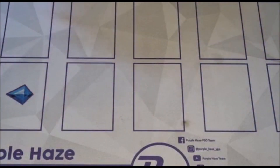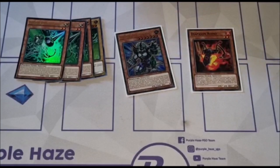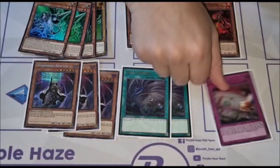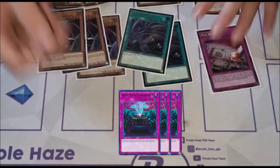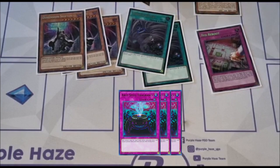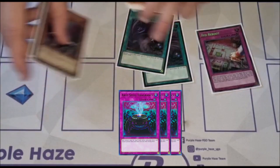Up to the side deck: 3 copies of Gamma, 1 Driver, the Pankra, the Resonator, 3 copies of Shifter, Double Twin Twister, 1 Red Reboot and 3 copies of Antispell. In my OTS store championship there were some Runics and some Despias, so Antispell was better.